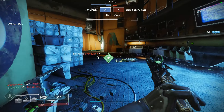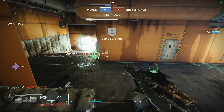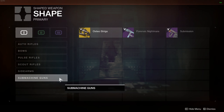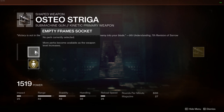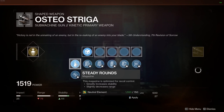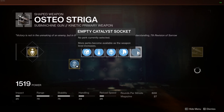Before we dive into how this exotic feels, I did want to share how I obtained the Osteo, and it was actually very simple. While browsing through the available weapon shapes for crafting at the Enclave, I scrolled over to SMGs and boom, there it was. At this time I did complete the legendary campaign and one or two of the crafting quests, so I'm not really sure if there's a trigger to make this available, considering I haven't really done anything outside of the campaign. So check out the Enclave, select your stock perks, and make this exotic yours.